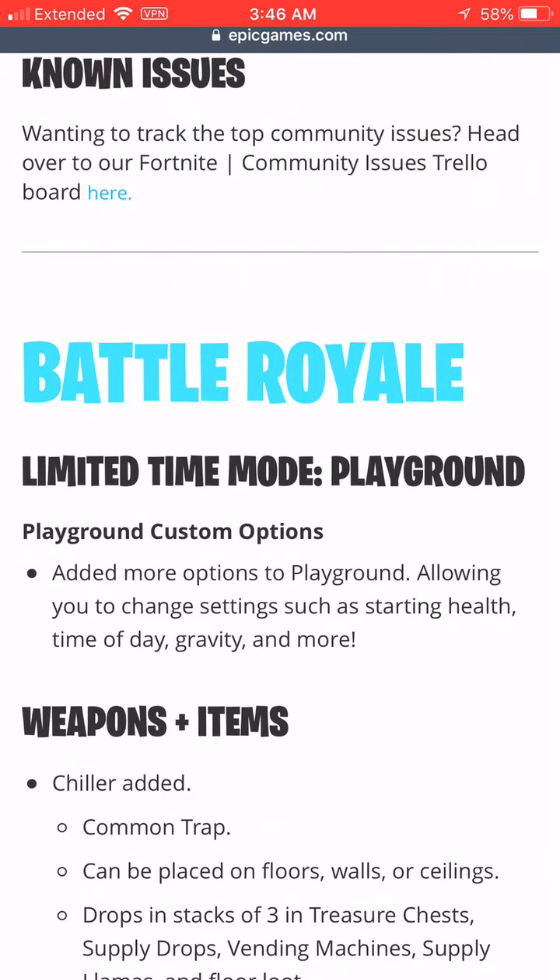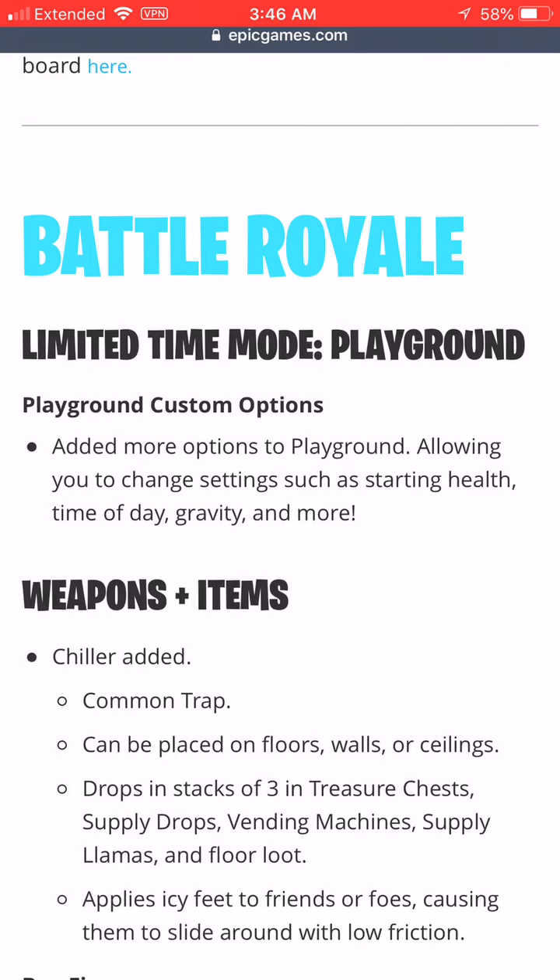Chiller — added as a common trap, can be placed on floors, walls, or ceilings. Drops in stacks of three from treasure chests, supply drops, vending machines, supply llamas, and floor loot. Applies icy feet to enemies or foes, causing low friction.